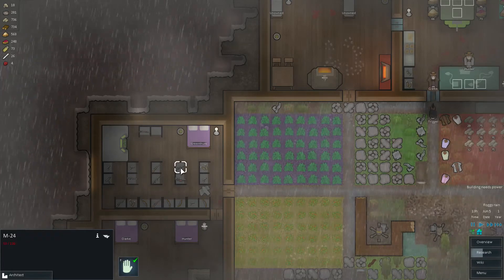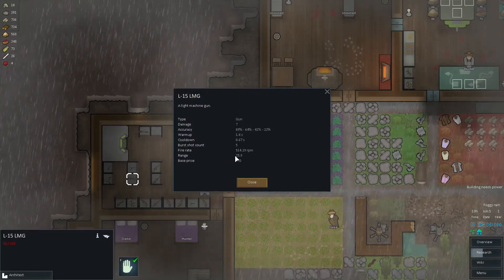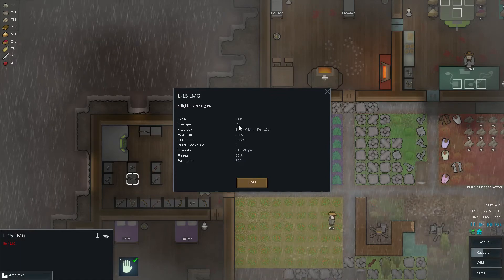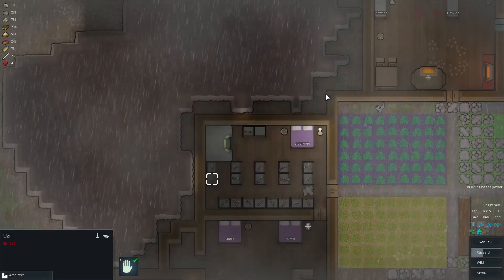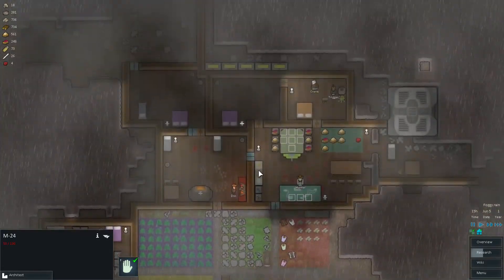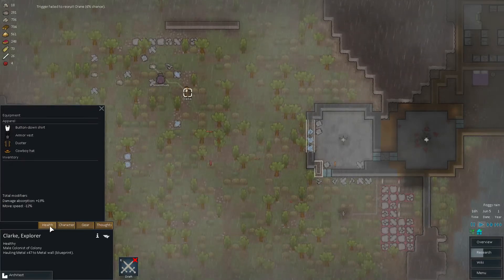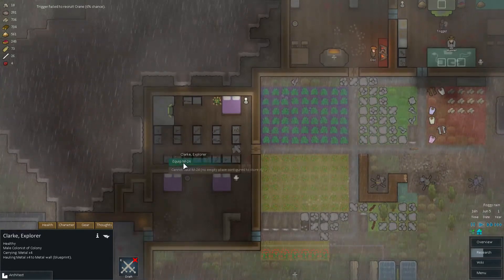That is the incendiary launcher — probably not. M24 LNG — what does this thing do? Reach, damage 25 — so that's the standard range, it's not a sniper. Burst, low cooldown, low warmup, damage 7 — it's a light machine gun. The Uzi. What is Clark's shooting skill? Shooting is 14. Alright, we'll give him a sniper rifle as well — equip the M24.